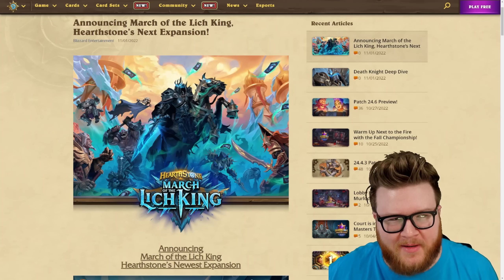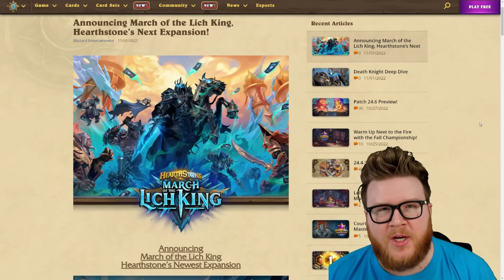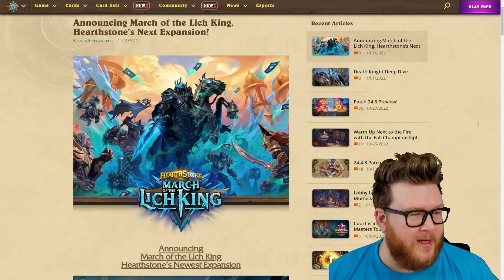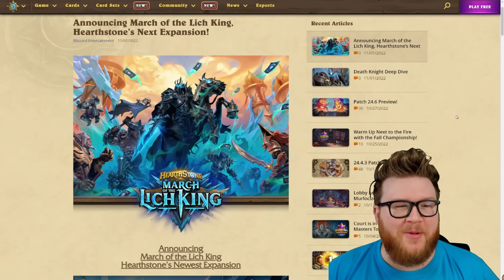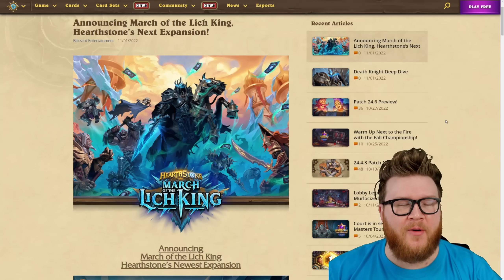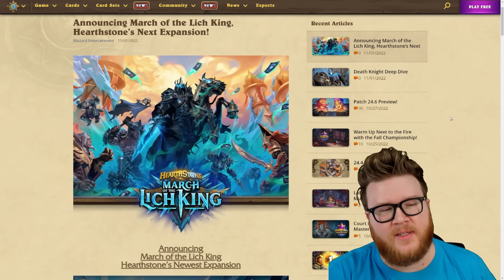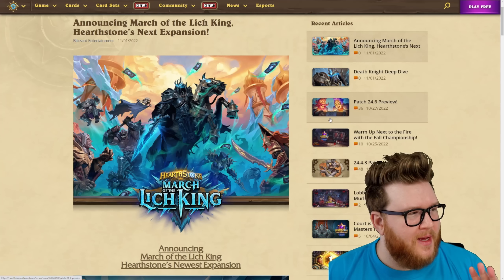We just got the biggest Hearthstone announcement ever. We've got a new class in Death Knight, a new expansion called March of the Lich King, new cards, new keywords, a new minion type in Undead, a crazy new event system, and a neutral legendary spell in the game right now if you log in. This video is going to be a little hectic — I'm going to cover all the highlights by running through the announcement post.